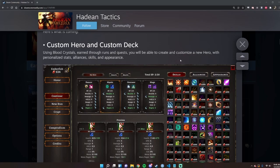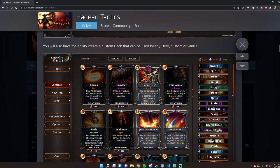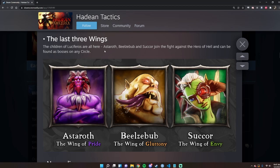The custom hero system adds a lot of replayability if you want to try different types of heroes, and you can even make your own different paths — I haven't seen much like that before without modding. They are also completing the last three wings or bosses; right now there are only three bosses out of six, and in the next update there will be all six. This game is getting very close to a 1.0 release, so this would be a great time to jump in if you're interested.